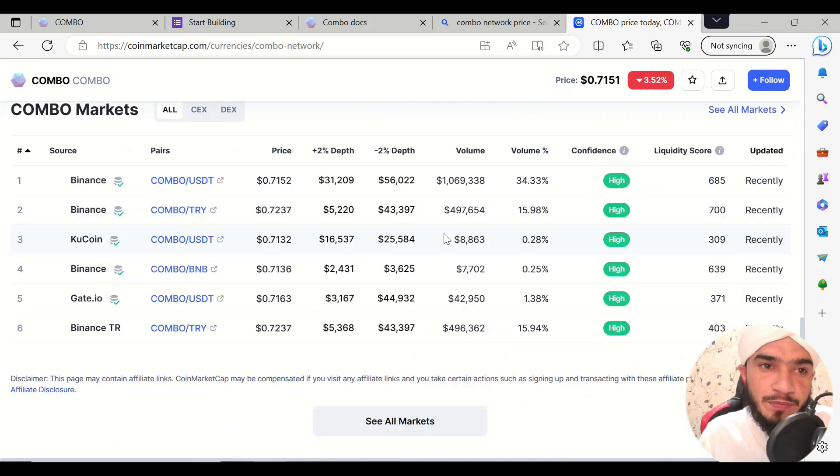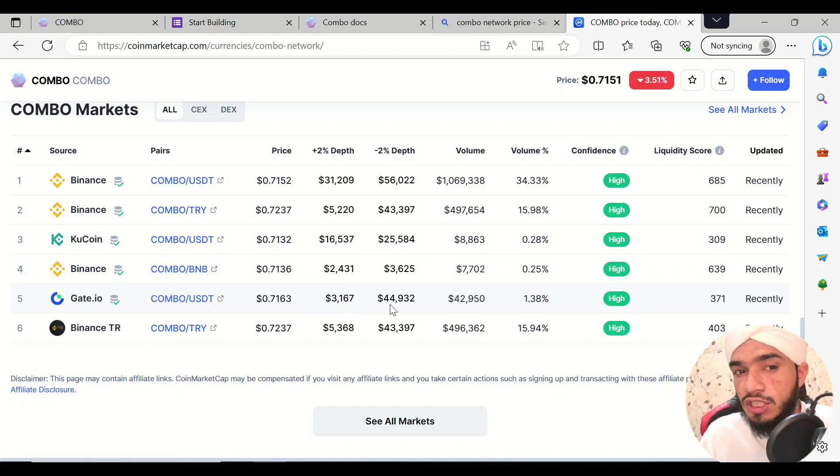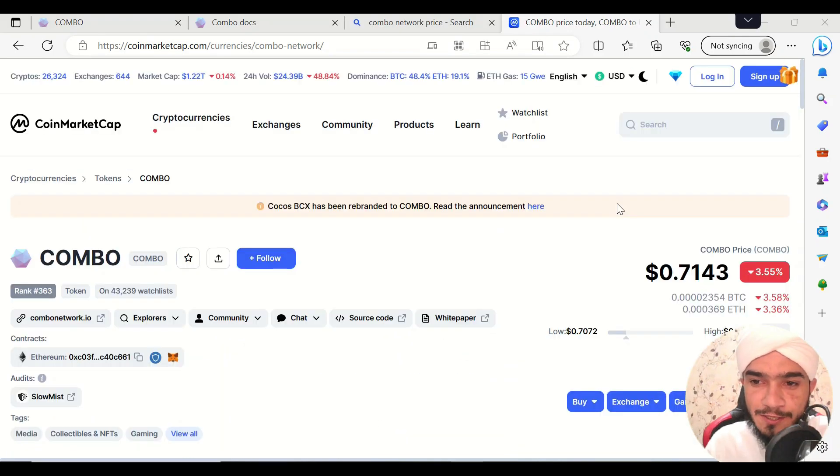Let's talk about their exchange listings. Combo is listed on Binance in the COMBO/USDT pair, on KuCoin also with the COMBO/USDT pair, and on Gate.io with the same COMBO/USDT pair. Additionally, on Binance TR, it is available in the TRY pair.